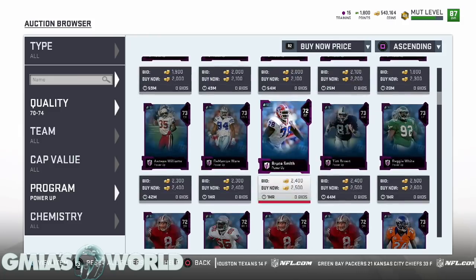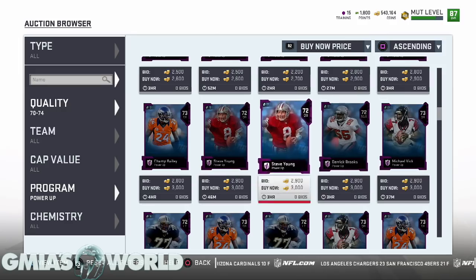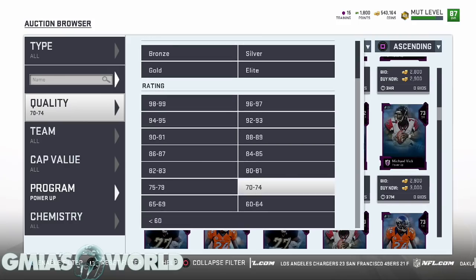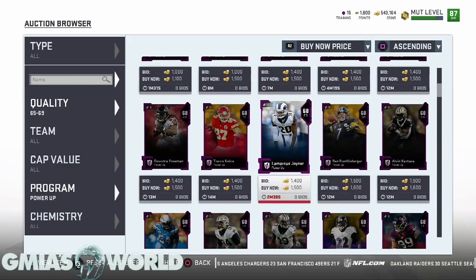There was an interesting question because people were having issues getting the Vick power-up. A lot of people didn't want Vic initially, so when they did that solo they sold them immediately, causing a lack of supply on the market. If you want to power up any card to the maximum level, you have to start with the base power-up. For legends, the base power-ups start at 72 or 73 overall. The base power-ups for other cards start at 68, and some of those can be very expensive.